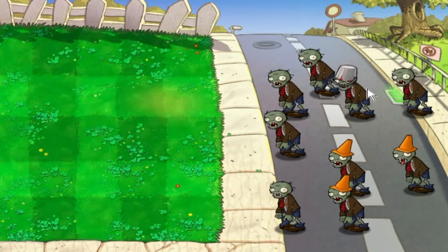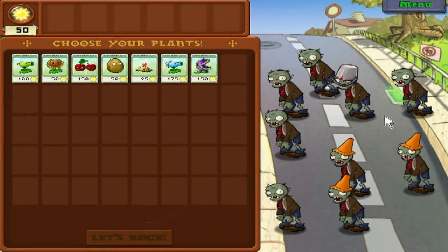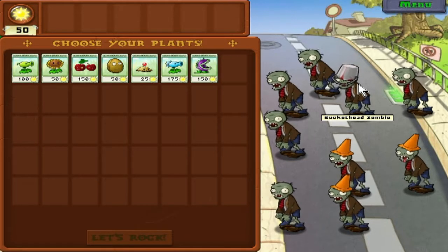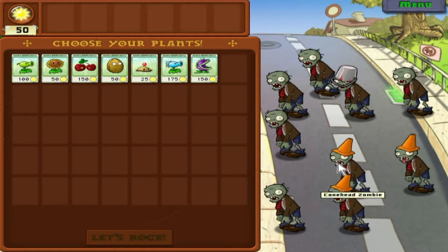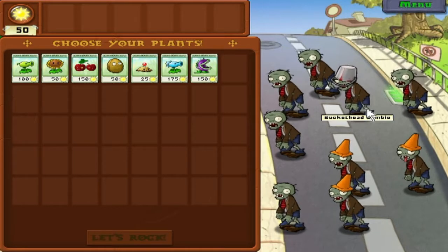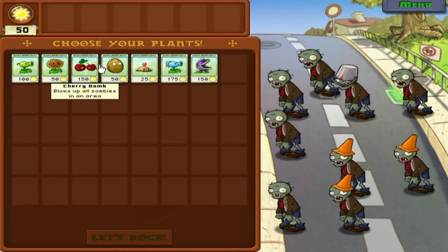Here is our next zombie — this is the bucket head zombie. Bucket heads will be there from the very beginning to the very end. In terms of walking speed and attacking speed, these are the strongest regular type you can get. They have more HP than the cone head, and you actually start to kill them after you get their bucket off. This is where Chompers come in handy, but I prefer using mines, walnuts, or cherry bombs to deal with those guys.